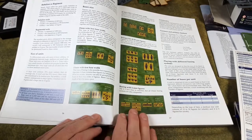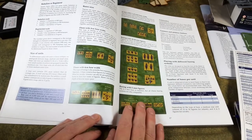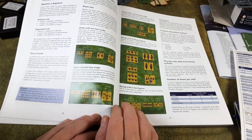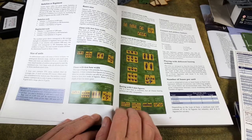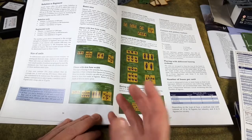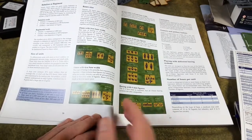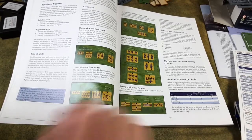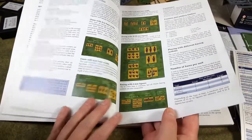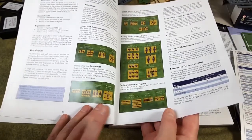Cavalry can be two or three figures on a single base. There are also rules for increasing the number of bases in a unit if you like big battalions, allowing you to use Black Powder or General de Brigade-sized units with these rules. The game goes to great lengths to let you use your existing collection as-is.